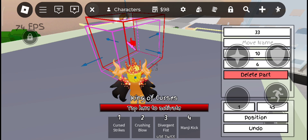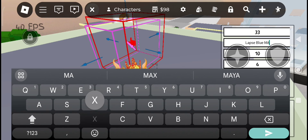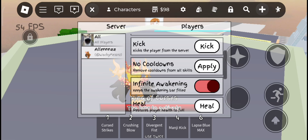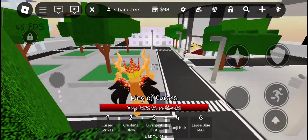Then put 'Laps Blue Max' on the move name. Simply move over it and there you go — you now have the Laps Blue Max. Then press the no cooldown and no stun buttons.